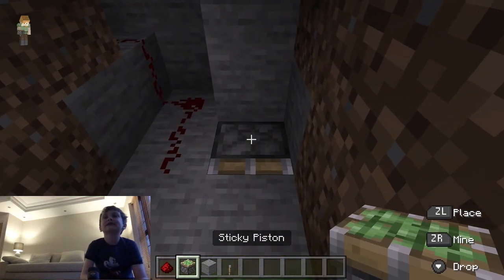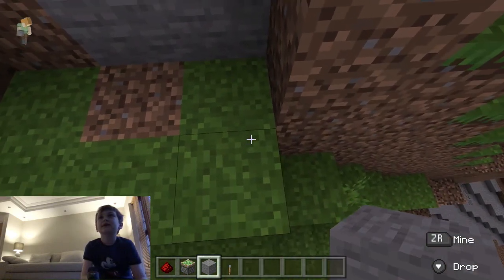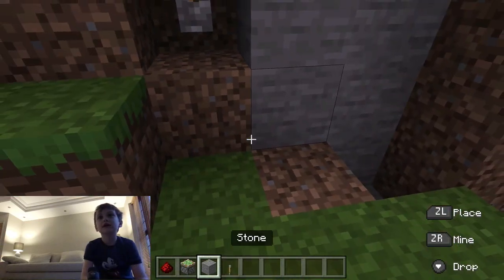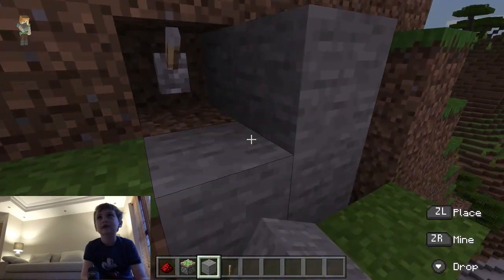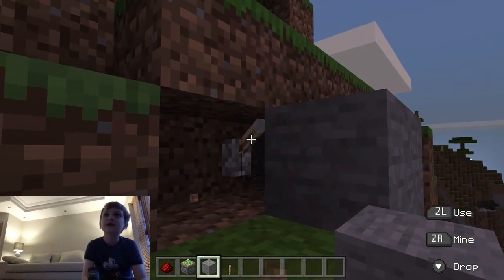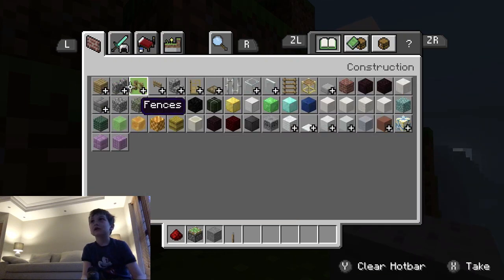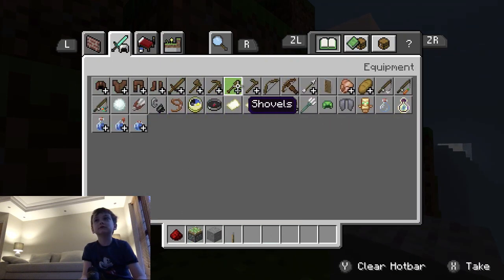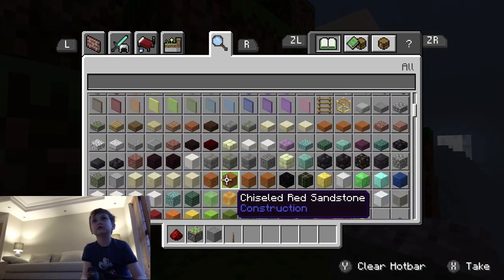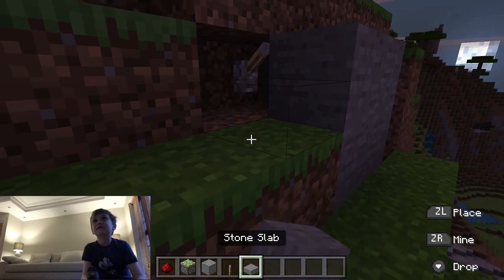You can place the sticky piston like that and patch this up. You might want to cover that up a bit like this — slightly covered. Then you can place a lot of stone slabs here.